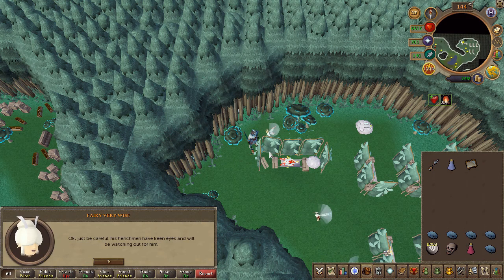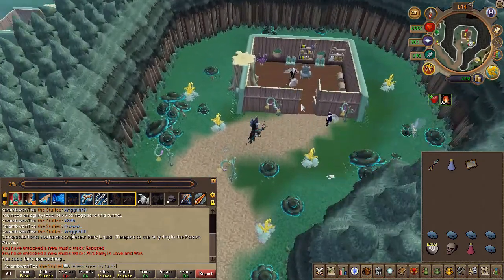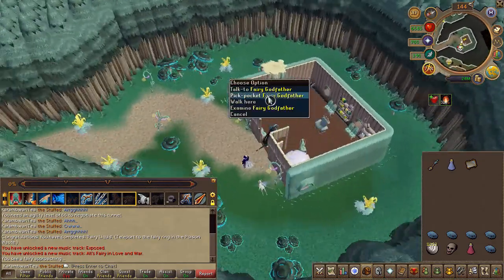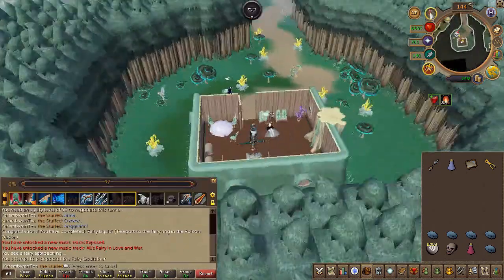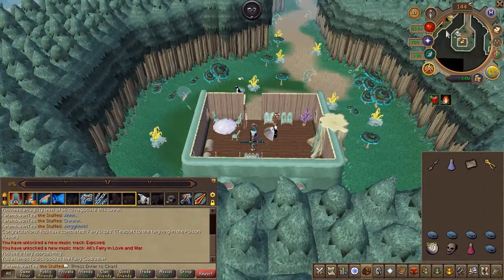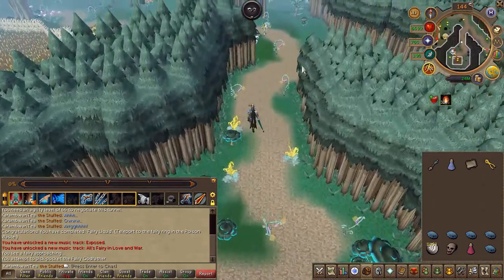Next, head to the throne room where the fairy godfather is. Go ahead and right click him and attempt to pickpocket. This might take several attempts. It helps if you have the other fairies — Fat Rocco and Slim Louie — looking away. Once you've obtained the secutors, head back to the Ferry Resistance.